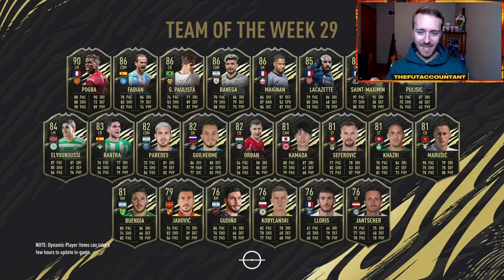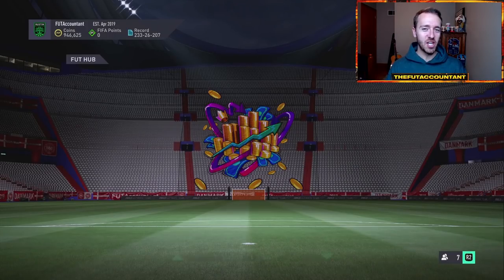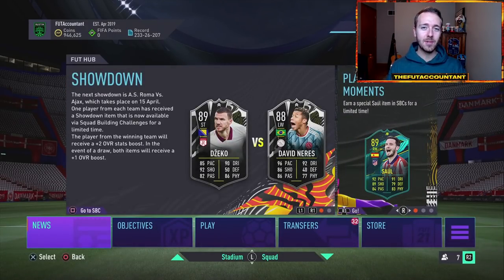Hey guys, it's Nate, aka The Foot Accountant. Welcome back to the channel. Just when we thought this market wasn't going to go any lower until Team of the Season came closer, EA Sports drops a prime icon moment SBC at a good price, and the market crashes even more.